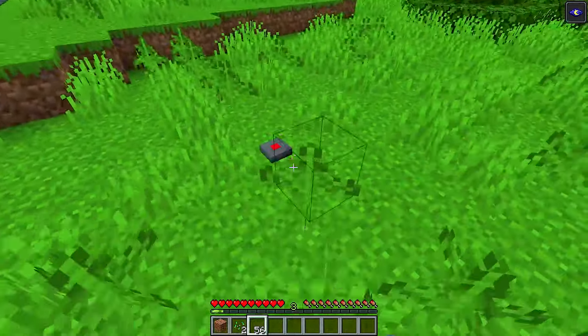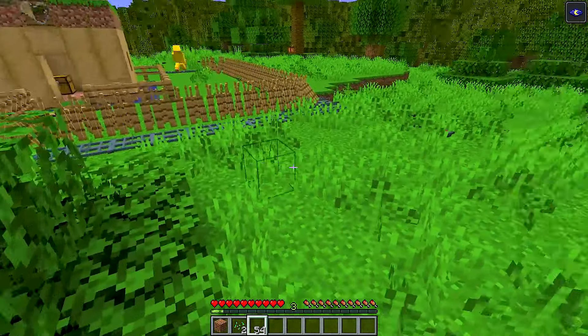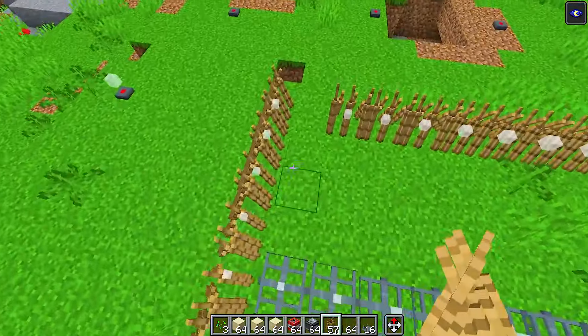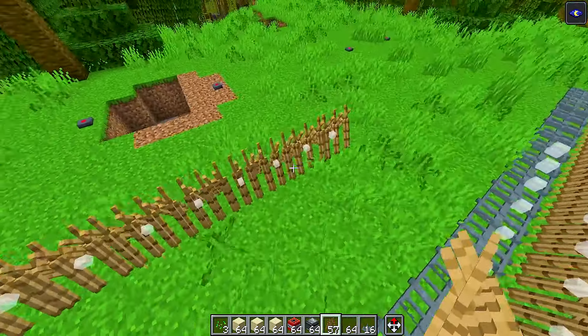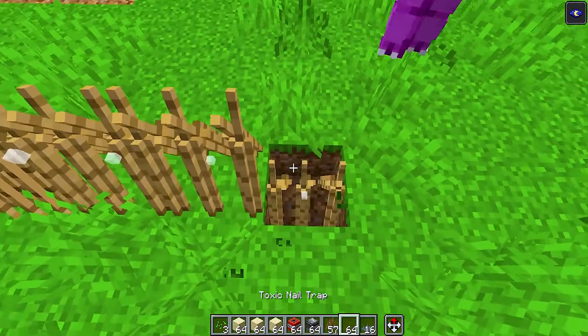I made our entire base mine-proof, so that means if they even click on this, they'll explode. Catnap, this was such a good idea to have a bunch of bear traps out here. Now they'll never get in. Exactly. We can now defend ourselves. Do you know how nice it is being defended?